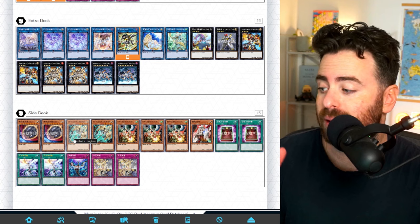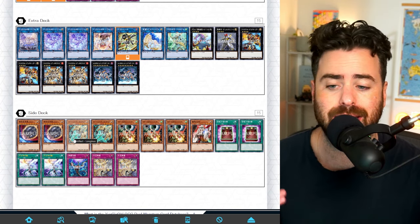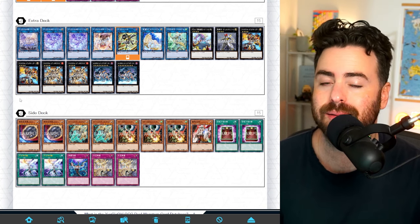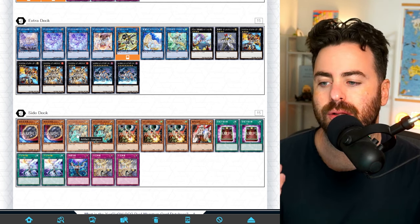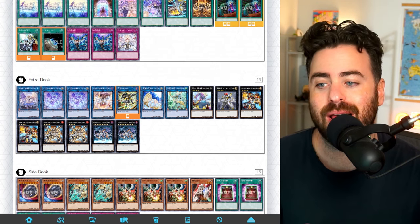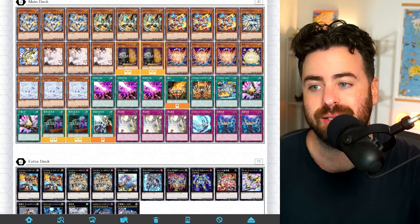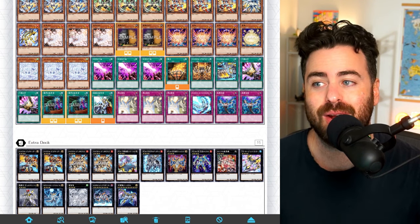You're going to see a lot of Artifacts in this video — people are playing Artifacts like crazy. I think people are mostly afraid of Malice, and it's a shame that Malice, similar to Tribrigade, is just shut off by one single lingering floodgate, which is Lancia. Whenever there's a deck that relies on banishing, Lancia is just going to kill it. It's definitely a shame, but sometimes it's going to see play, sometimes it won't — and this is your chance to pick up QCRs at a reasonable price.